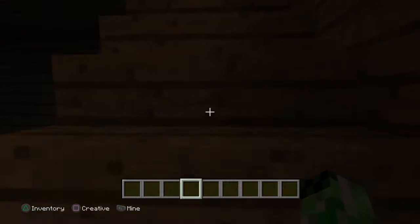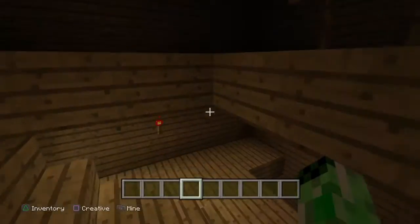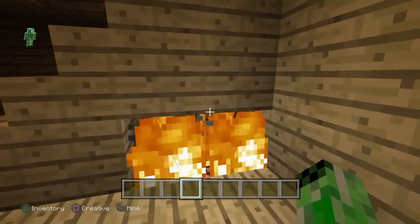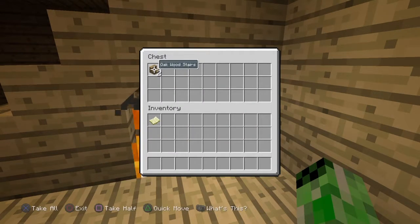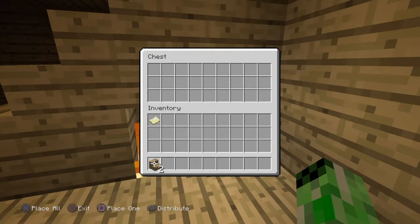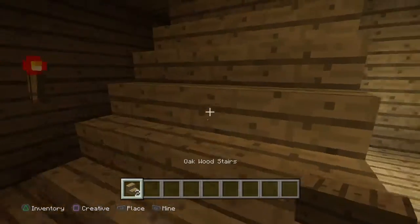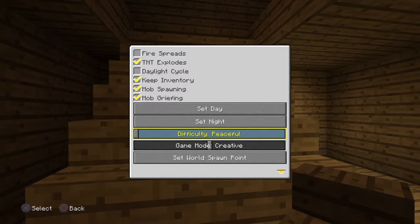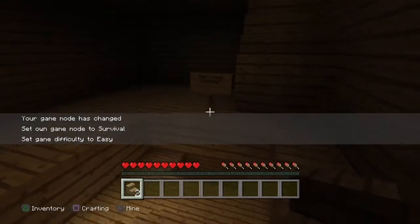We can't get up because it's missing a stair. There's a little fire, and if we look through there, there is a chest we can grab. With oak wood stairs — I should probably do this. So now that that's done, we can go up here.